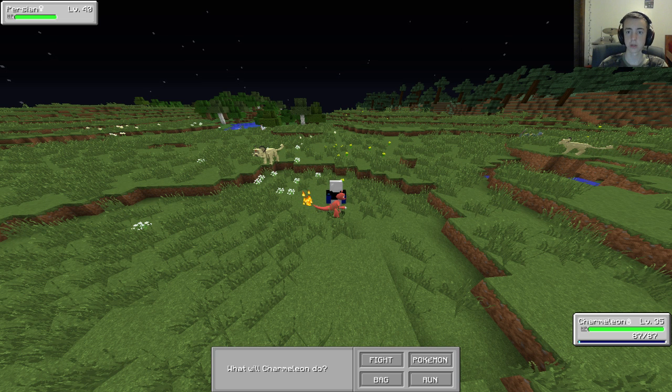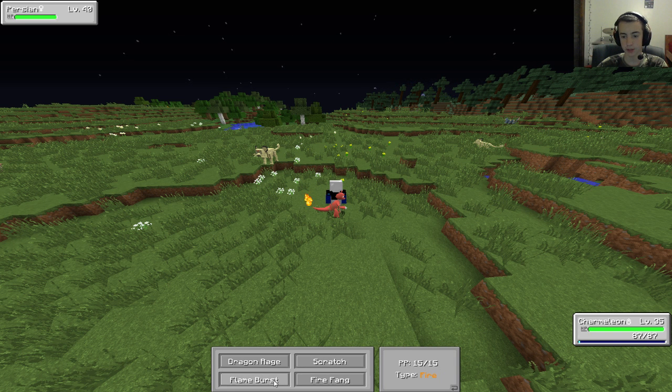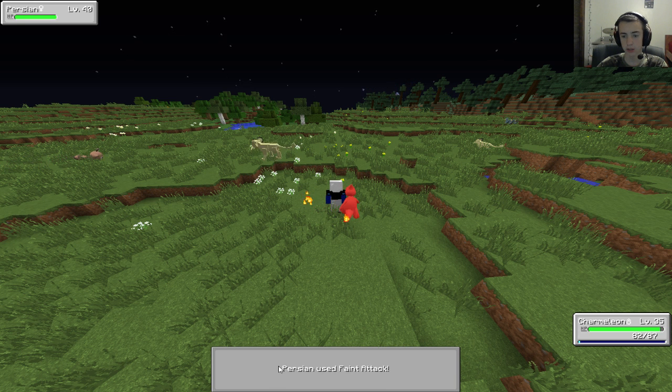Let's search for Persian — control F Persian. He's just a normal type. For attacking a normal type you want fighting, but I don't believe we actually have any fighting type moves, so let's just go ahead and use Dragon Rage — okay, decent damage.